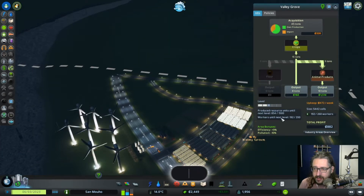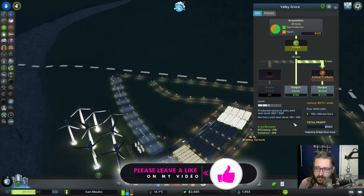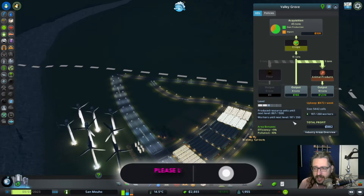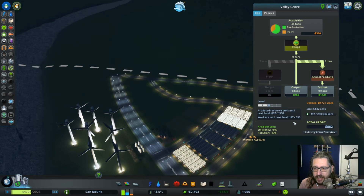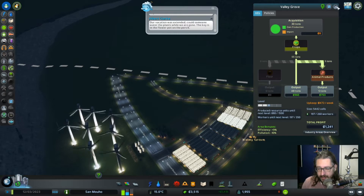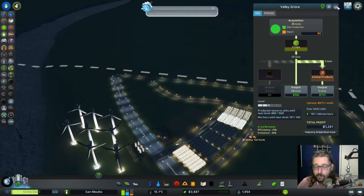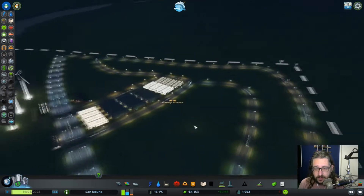So we need some more workers - almost 160 new workers. And we need to produce about 700 raw material, or work material, before we can continue this farming district. So let's do that.